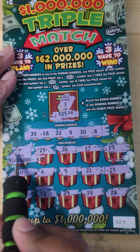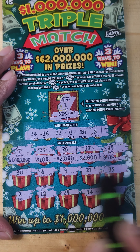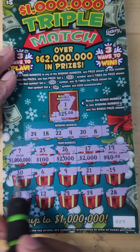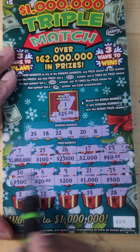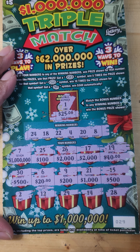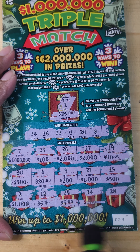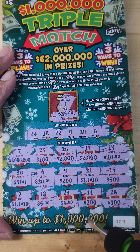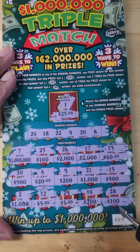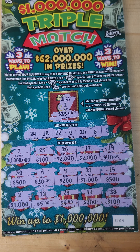Let's find three like amounts. There's 2,000 and 2,000. Then 1,000, a 5, a 5, a 5, 200, and a 100. So we have 5, 5, 200, 200, 200, 100, 100, 5, 500 — but we don't have three like price amounts.